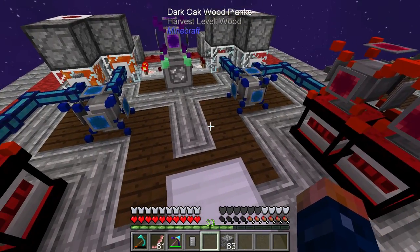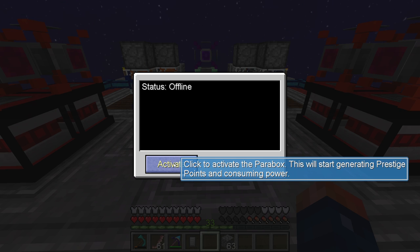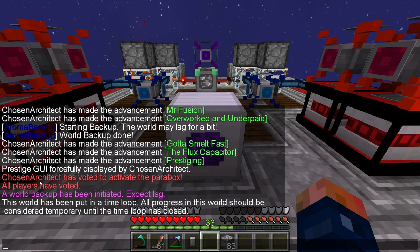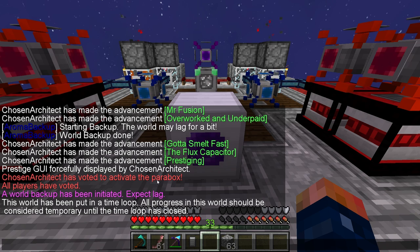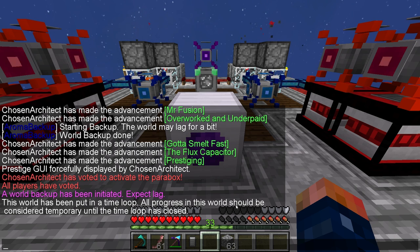All we have to do now is click that activate button. If you do not get enough power to fill it, it's okay. You're going to see right here it said 'Chosen Architect has voted to activate the Parabox.' If you're on a server, you have to get everybody to activate it with you. But if I'm in single player, all players have voted. A world backup has been initiated — expect lag. This world has been put on a time loop. All progress in the world should be considered temporary until the time loop has closed.